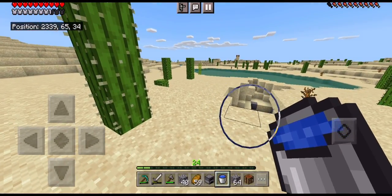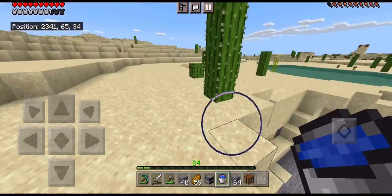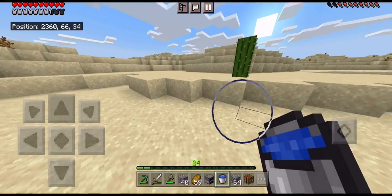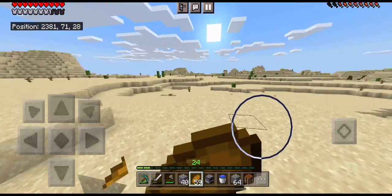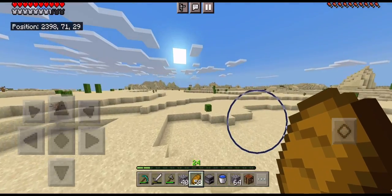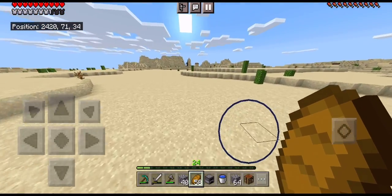I'm gonna show you something satisfying. I'm just gonna be looking through this desert. Those look like one of the new biomes - like the desert mountains. Yeah, that definitely looks like them. There's also a village so I'm probably gonna explore that.